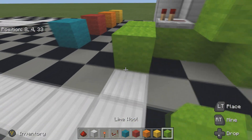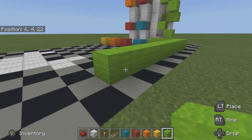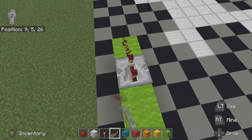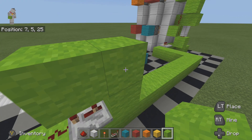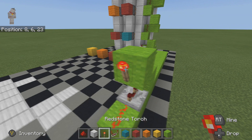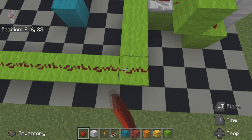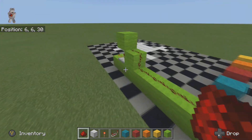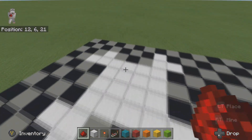Now we're going to go around the floor plan with the green wall, put our dust here, then a repeater on three ticks with a block above it. Then break the block here, put a redstone torch on there, and trail the redstone dust all the way along the green input. This will give us our one-tick pulse for the next bit we're going to work on.